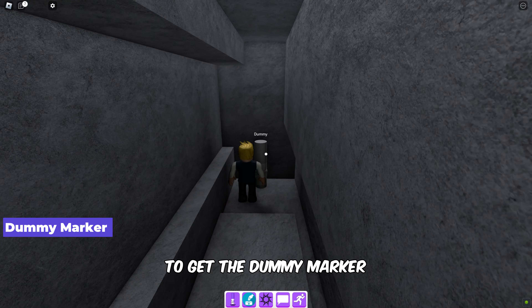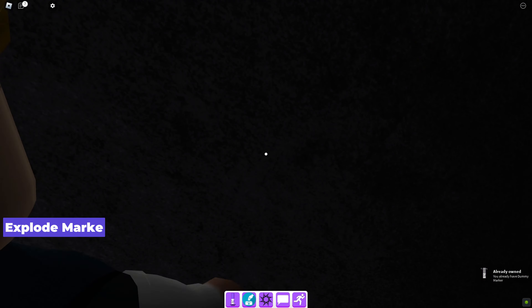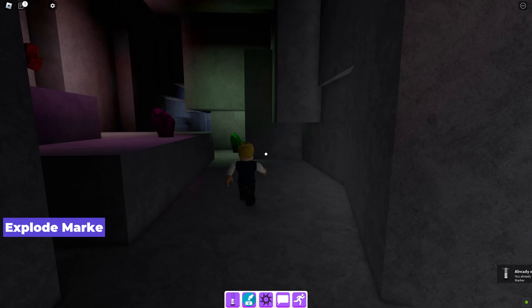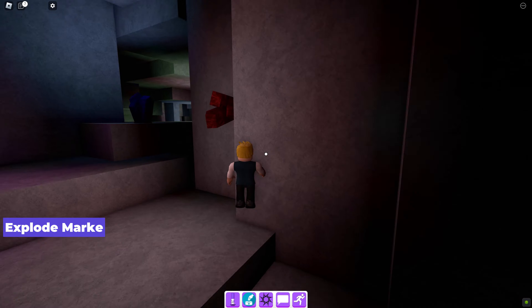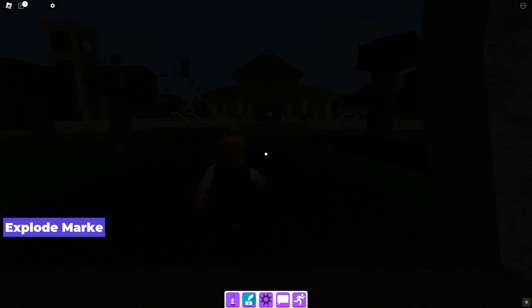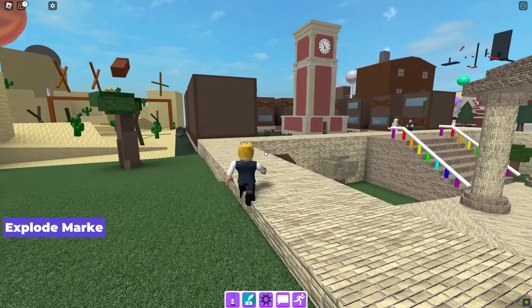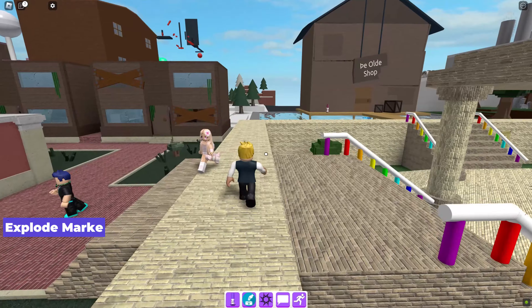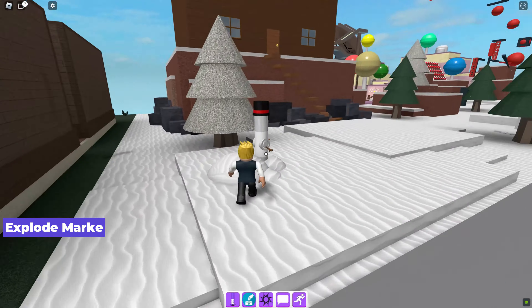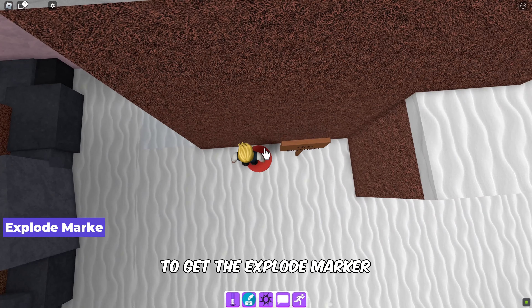Touch the dummy to get the dummy marker. Next, press the die button to get the explode marker.